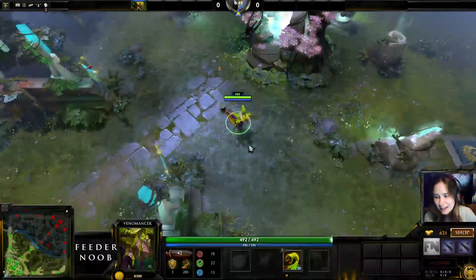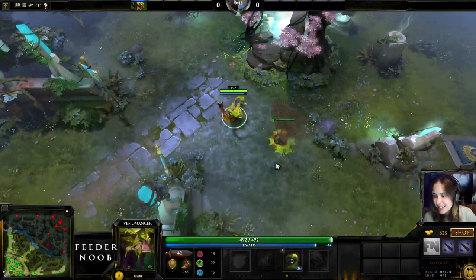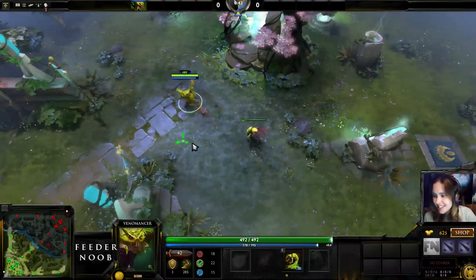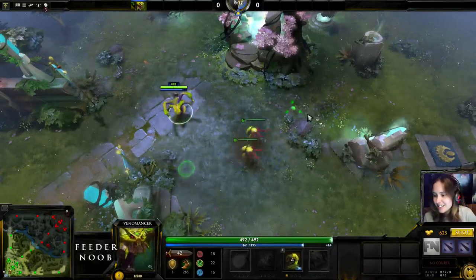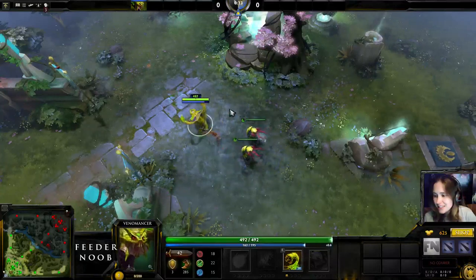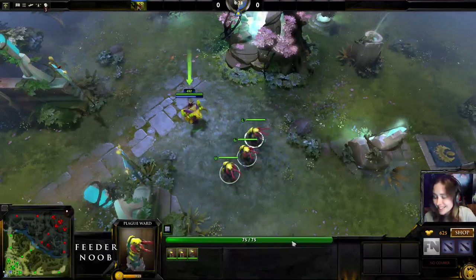These are the Splattering Force Wards — I have no idea if I said that right — but they are the Plague Wards for Venomancer. They look like some alien bug, like a StarCraft thing. I don't do StarCraft, but I've seen it enough to feel like that looks familiar. Anyway, they're super sweet.